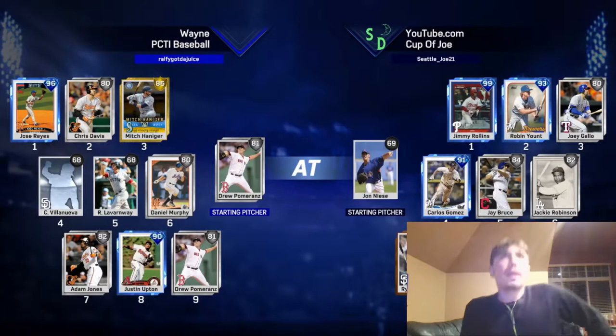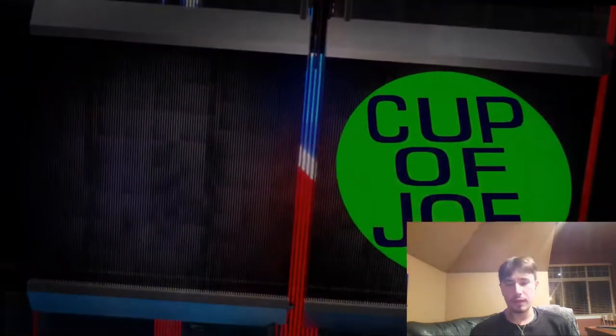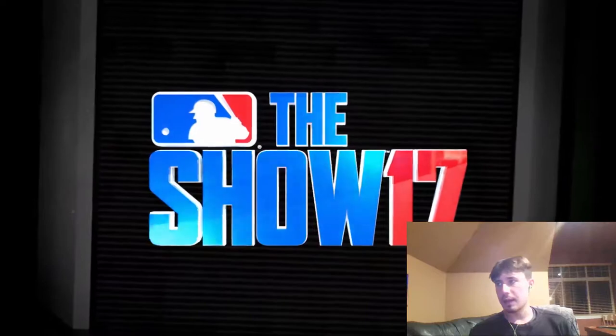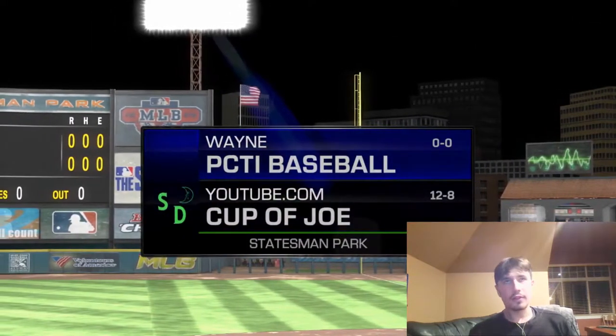You are playing against Wayne PCTI Baseball. He has got the 96 Jose Reyes, Chris Davis, the player of the month Mitch Haniger. He's got two commons in Villanueva and LaVarnway — I don't know what he's thinking. He's got the 80 overall Daniel Murphy, Adam Jones, and the 90 overall Justin Upton. I don't think this guy set his lineup, and I give him an F on the roster picking.